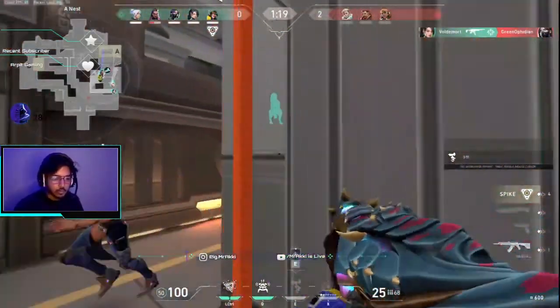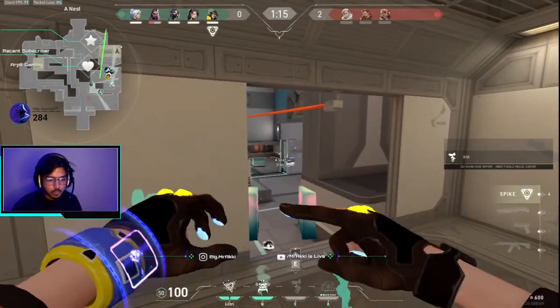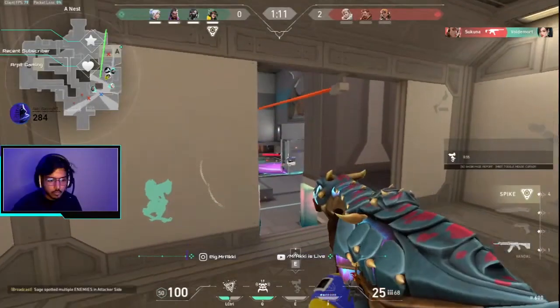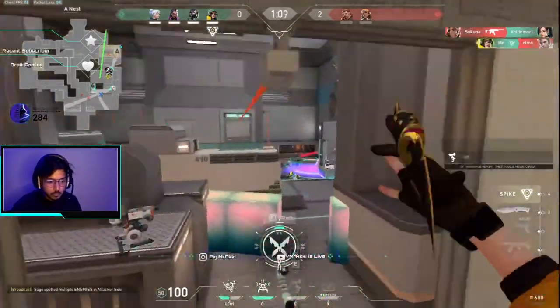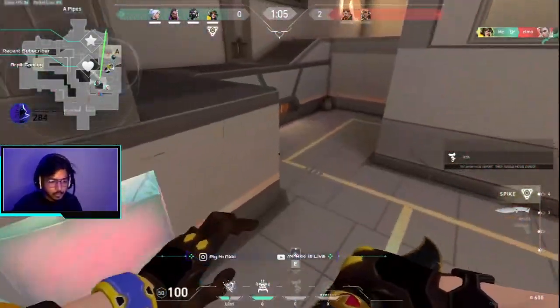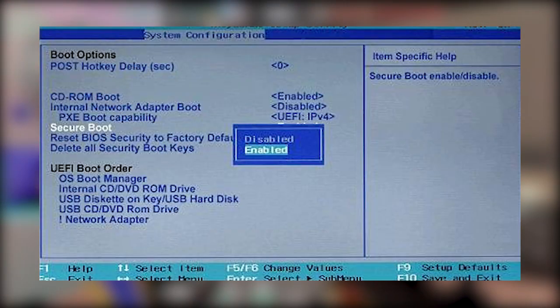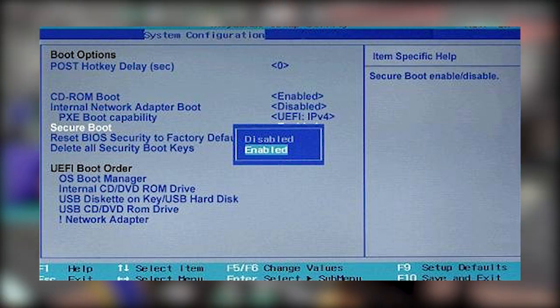First of all, you have to go to your system BIOS. Turn off your PC and turn it on again, then press F2, F12, or the Delete key — any one of the keys depending on your motherboard manufacturer. Most of the time the Delete and F12 keys work.